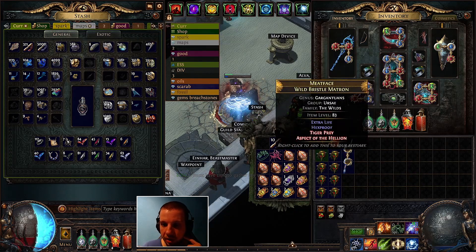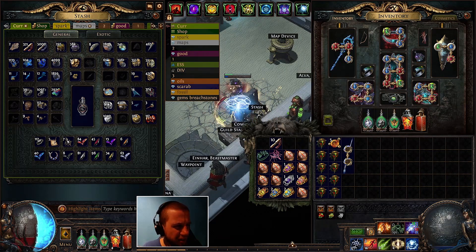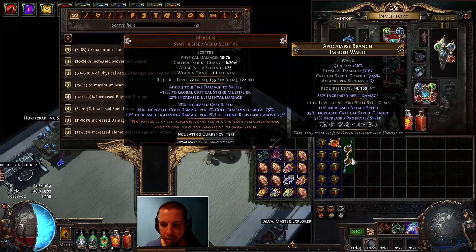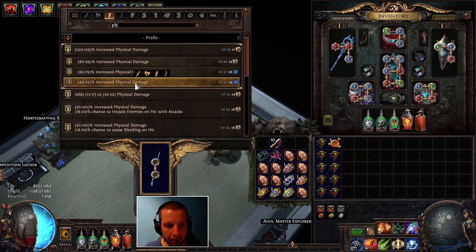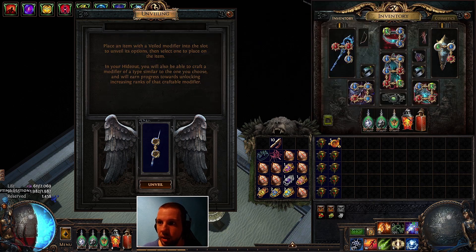We have 'suffixes cannot be changed.' Now we will use a veiled chaos orb. If you do not want to risk filling up your prefixes, you can acquire an Ashling craft instead, but that's significantly more expensive. I think the chance to fill up your prefix is roughly nine to ten percent, so I'm just going to use a veiled chaos orb. To block out mods I do not want, I'll go to the bench and craft the lowest percentage increased physical damage. After doing that, you want to unveil one of the following prefixes: percentage increased fire damage, percentage chance to ignite, percentage increased spell damage, percentage increased mana regeneration rate, or percentage increased spell damage with five percent of non-chaos damage as extra chaos damage. If we fail, we have to go back to the previous step.